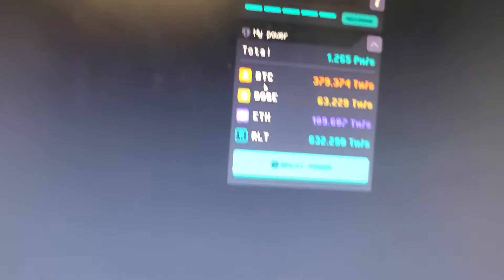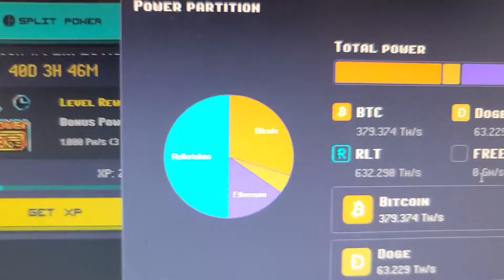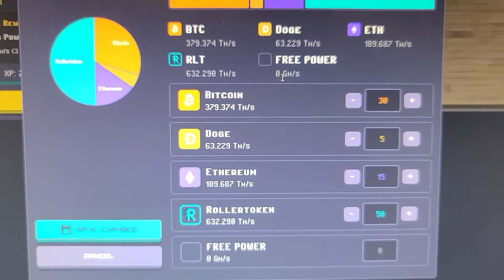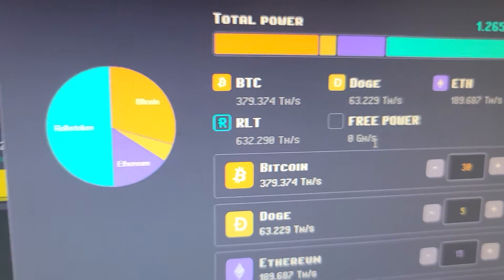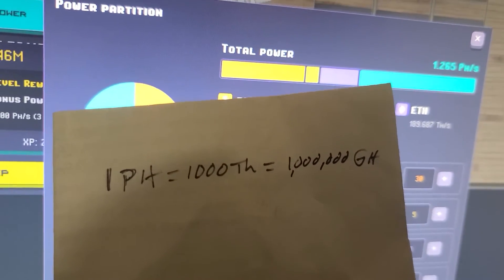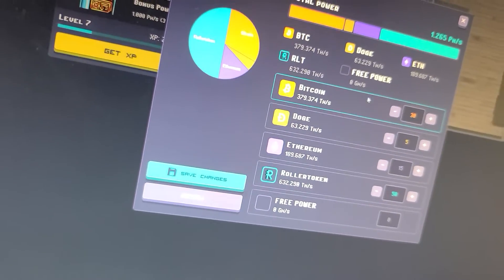This shows us our power. Power is split between Bitcoin, Dodge, Ethereum, and RLT. The block was just mined — we just missed it. You can go to split power and see how you want to split your power. Right now I have total power of 1.2 pH per second. One pH equals 1000 TH, which equals 1,000,000 GH — Gigahertz per second. Most people are in Gigahertz.